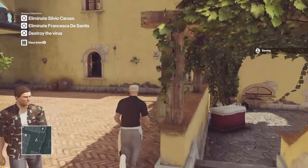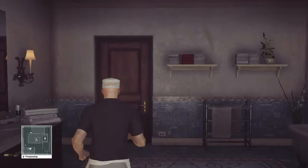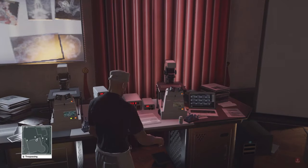We're going to start off in the kitchen area because it's more convenient for us. We're going to get over here and get underneath the camera to avoid detection, then climb through this window because we're going to need to pick up the keycard. It's going to be in this observatory area here, so we're just going to grab the keycard and head out the door on the right.